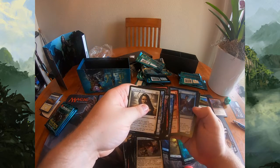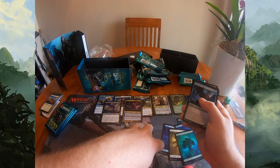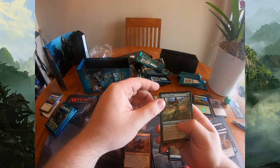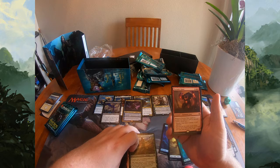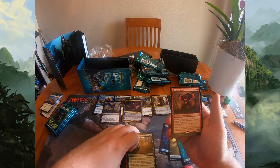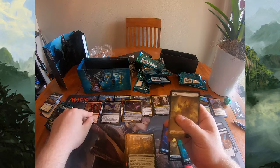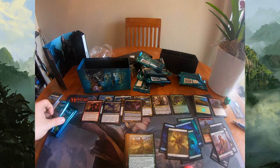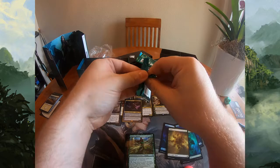Three omens in this pack: Omen of the Sun, Omen of the Hunt, and the blue one with flash — those are good cards. Villain, Threnody Singer, Dream Shaper Shaman. Destiny Spinner — another great limited all-star. And the rare is Tectonic Giant: four mana 3/4, whenever it attacks or becomes the target of a spell an opponent controls, choose one — deal three damage to each opponent, or exile the top two cards of your library and you may play one of them until end of your next turn. Red with its weird attempts at card advantage — just play blue, but I'm a control player.